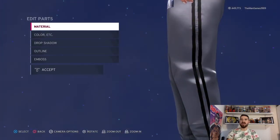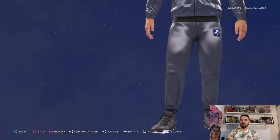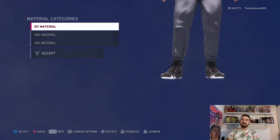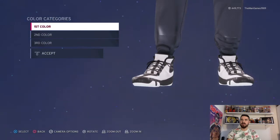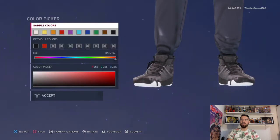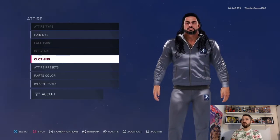Now we go down to boots — those are the boots. The material is default, default, and default, and the colors are gray, black, and white. That is how to create this attire of Roman Reigns — the tracksuit, his newer version of the tracksuit, since he has had another one previously.